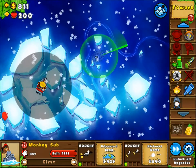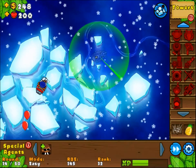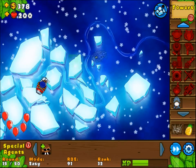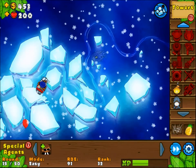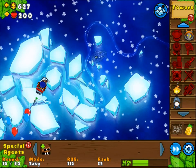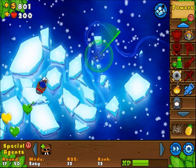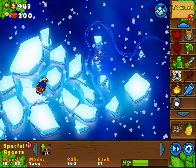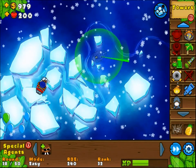Probably the coolest upgrade though is airburst darts — definitely one of the most effective and efficient upgrades of the Monkey Submarine. Basically what it does is as soon as a dart hits a balloon, it explodes into three darts, which is a three-dart-killing machine. It looks like it just explodes into three darts, but that's a lot of freaking popping power to say the least. As you can tell, we're rocking balloons nonstop right here with this triple dart airburst upgrade.